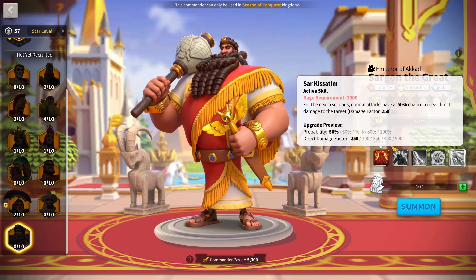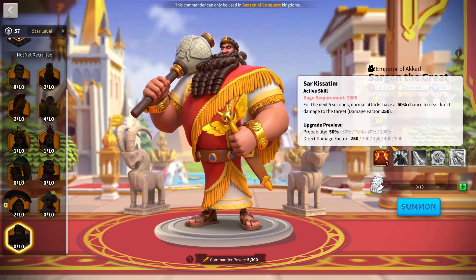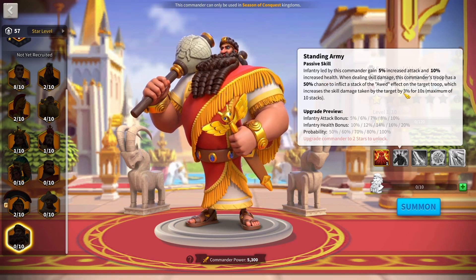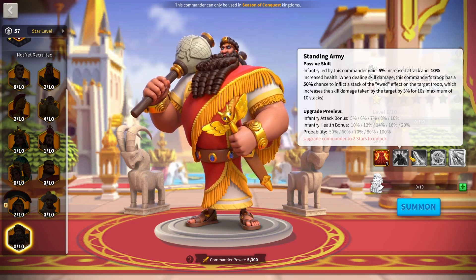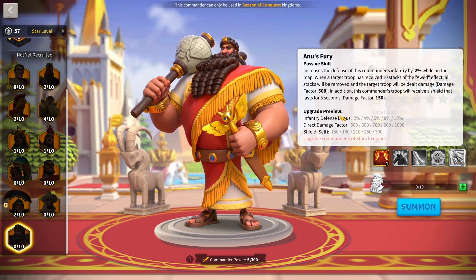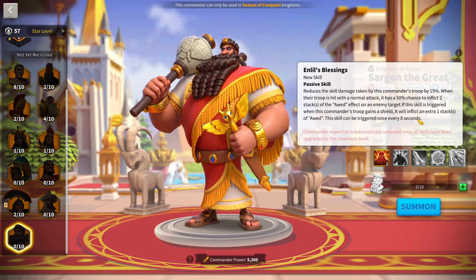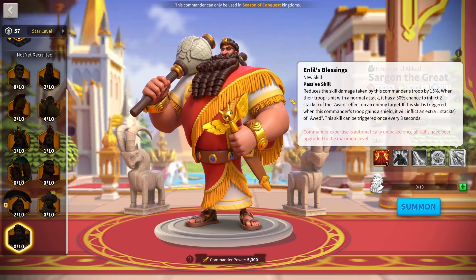Sargon's debuff is basically a Tamiris — same as hers but on a more powerful commander, and it stacks with hers. He's also got march speed and damage stats, plus a shield. I prefer him with Tarek because Tarek is tankier. When Sargon is expertise, he gains more stats during his skill and has a chance to inflict two stacks. Tarek is also extremely stat-heavy and one of the highest damage commanders right now, though without a debuff he may fall off faster than Sargon with power creep.